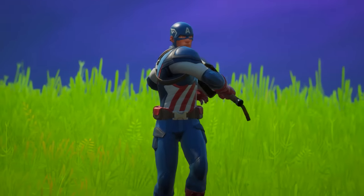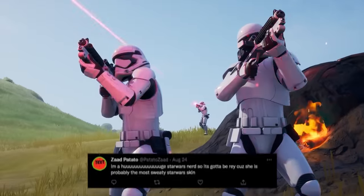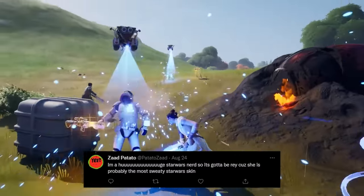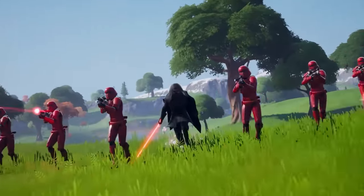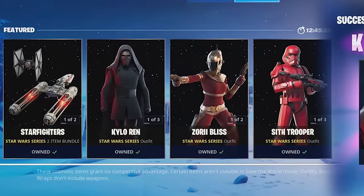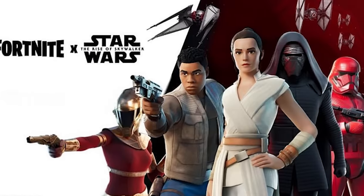He falls just behind the Star Wars set. These were the skins released during the Fortnite X Star Wars event back in Chapter 2, Season 1. It started with the Imperial Stormtrooper, then we had the addition of Rey, Finn, and the Sith Trooper. Just a month later, Fortnite added the last of these skins with Kylo Ren and Zori Bliss. There were so many skins, and that's why this set brings us to our top 20.